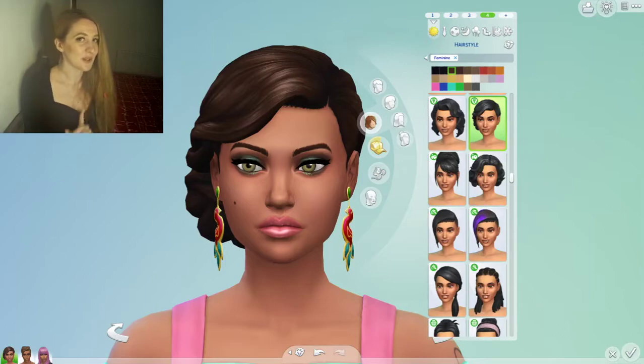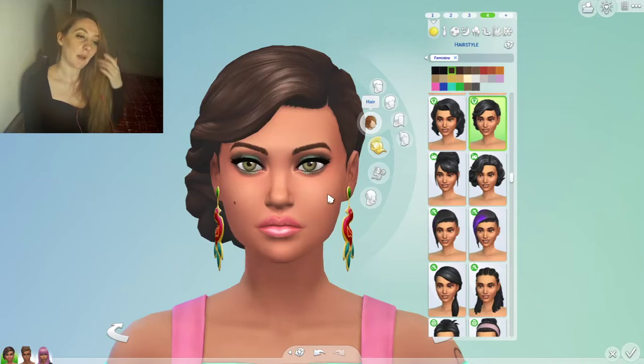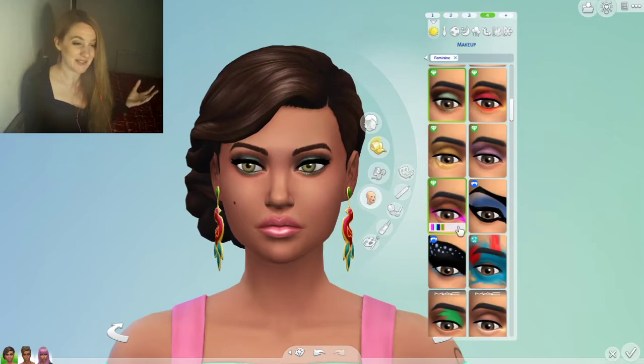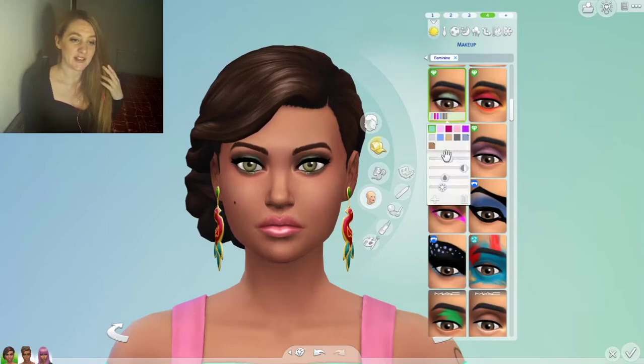Hello friends, I wanted to make a quick video on makeup in the Sims 4, and the carnival kit in particular. Some of you may know this already: with makeup now added in a patch, our makeup sliders let you take any makeup and change the color, how opaque it is, the saturation — how much depth the color has — and how light or dark it is.